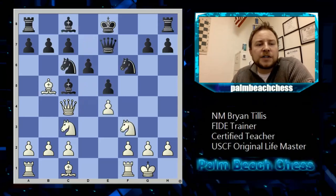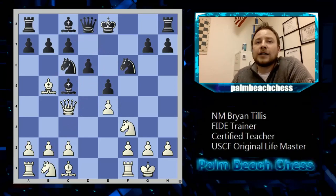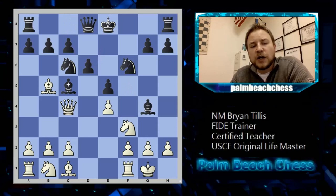My opponent didn't go for that line, and of course I'm already out of book — I just remember the queen c4 idea. Now I'm playing chess on my own. I see bishop g4 and I'm wondering what you would do here. This is a key moment — it's a three-minute game and I've never played this position before in my life, so you guys have a little more time. What would you play with white?